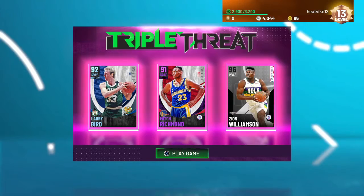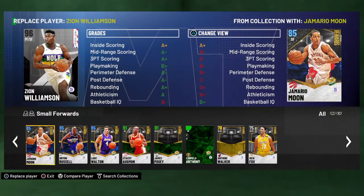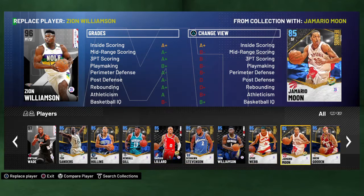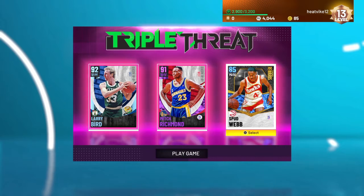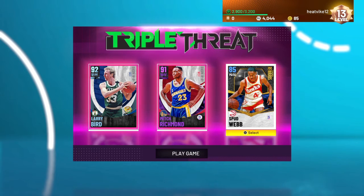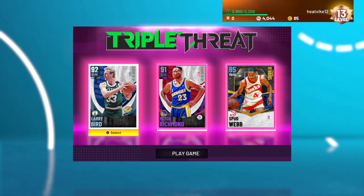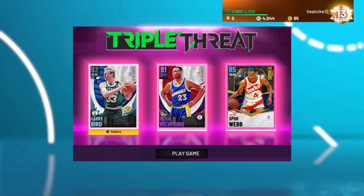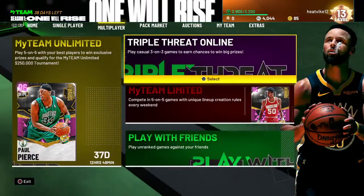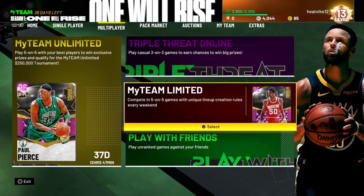Here's my triple threat online lineup. I had Zion in there but I've been using sapphire Spud Webb because he's a better version of ruby Gus Williams and emerald Bobby Jackson — he has the edge because he can actually dunk. I'm also using diamond Larry Bird, who I had to grind some MT to get, and Mitch Richmond, who I pulled when the game first came out. Two shooters and a rim runner — that's what I'd recommend.